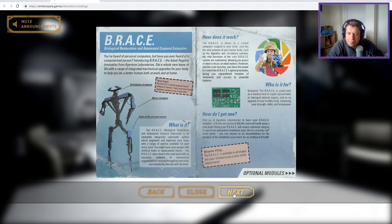BRACE - Biological Restoration: An Automated Corporal Extension. You've heard of personal computers, but have you ever heard of a computerized person? Introducing BRACE, the latest flagship innovation from Aperture Labs. You get a whole new lease of life with a range of integrated mechanical upgrades for your body to help you be a better human both at work and at home. 64 kilobytes of memory, neuroreceptors, state-of-the-art servo motors. The brace central computer has 64 kilobytes of memory - that's more than three elephants stacked on top of each other.